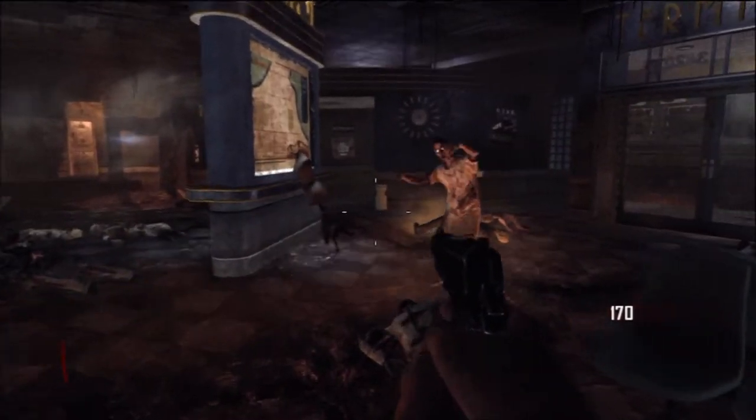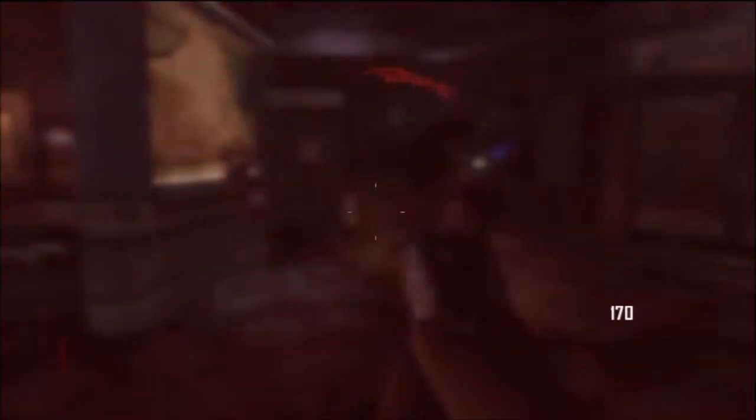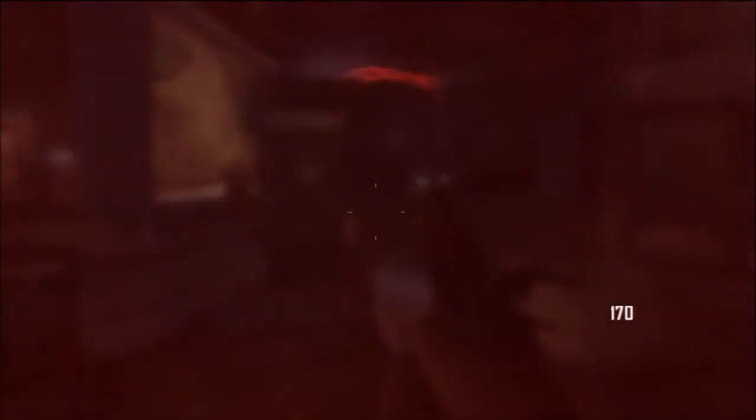If you want to get it tested out to see if it worked, just go to a zombie like this. One, two, three hits and you go red like this. So it takes three hits just to get you down to the red zone. That means it has worked.